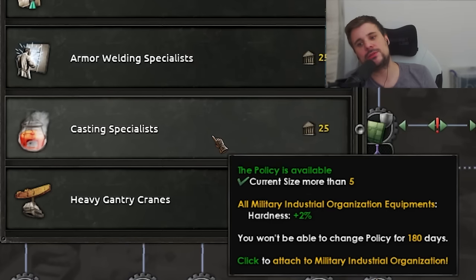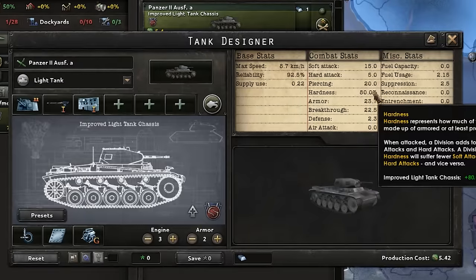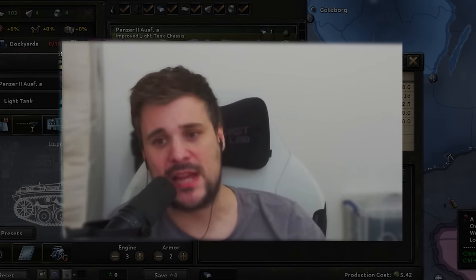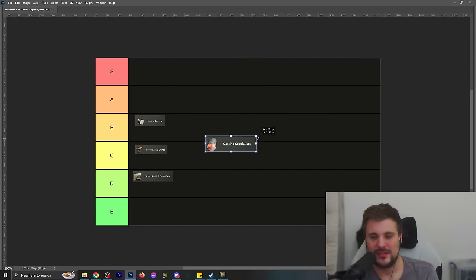Casting specialist gives plus 2% hardness, and this works a little differently than you'd expect. As an example, it would make a light tank go from 80% hardness to 82% hardness. In combat this means it takes less damage from soft attack but more from hard attack. Since soft attack is more plentiful, it's less likely to take overall damage. I think this one's really OP, particularly if you're min-maxing hardness and going for tanks with maximum hardness. I like stat stacking, and for that reason I think it is kind of strong - though niche.